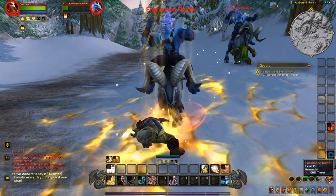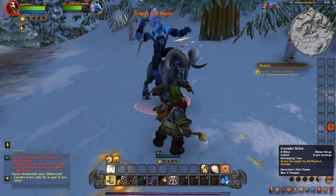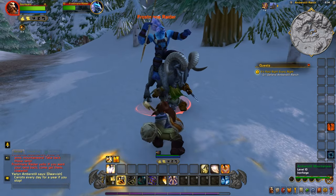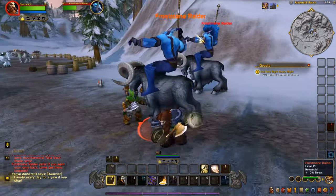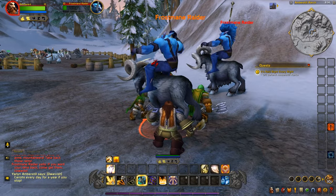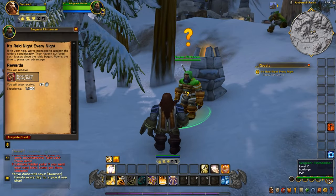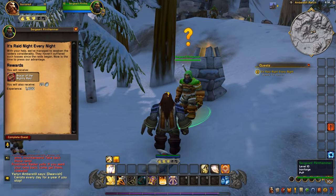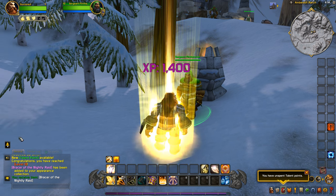Drop a Consecration down. We successfully defended the ranch. Turning in: 'With your help we've managed to weaken the raiders considerably. They haven't suffered such losses since the raids began. Now is the time to press our advantage.'